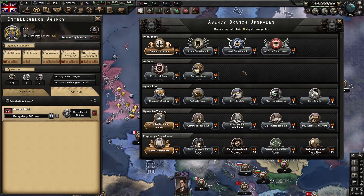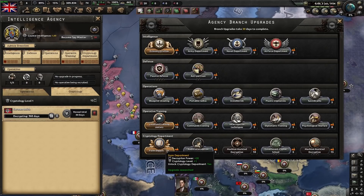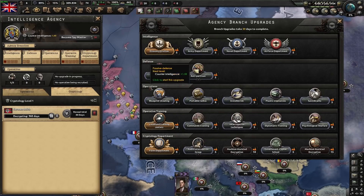Those are the different branch upgrades. I tend to start by getting the ones across the top, then passive defense, then interrogation techniques, and sometimes cryptology. Cryptology is important in multiplayer but in single player it's debatable — the collaboration government video will cover whether you even want a spy agency. These upgrades are quite expensive, especially when you do most of them.